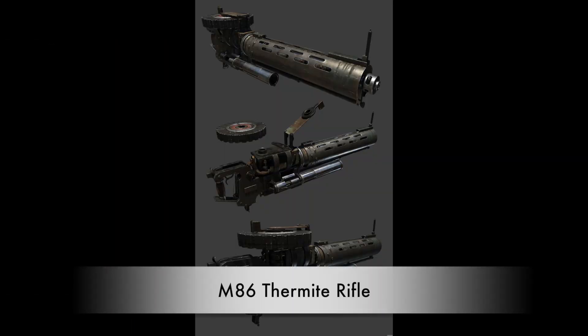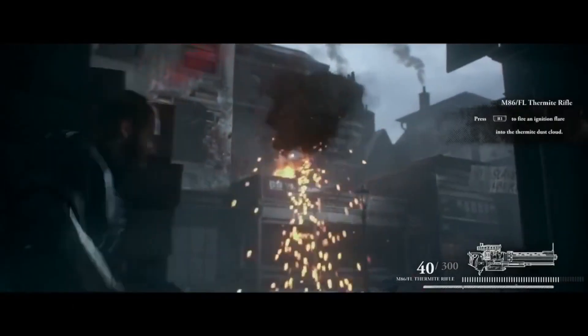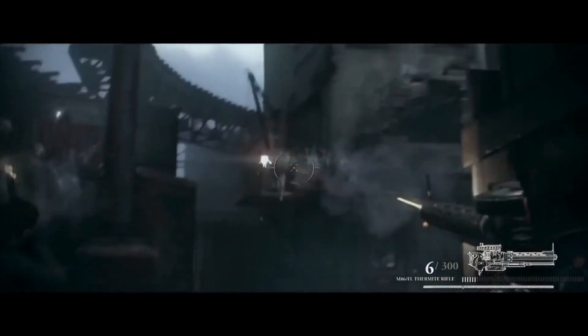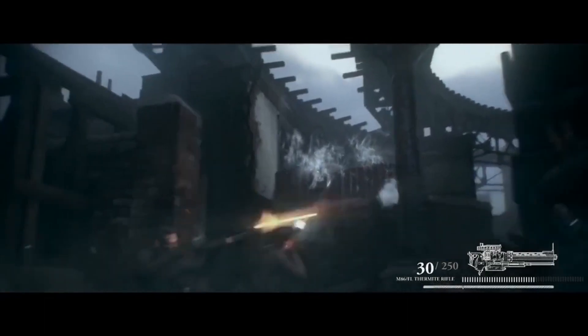The Thermite Rifle is a light machine gun that fires highly flammable thermite pellets. After you fire them, you can shoot a high-temperature flare to where you fired the pellet and it'll ignite everything in the environment — making it a great weapon for burning through the enemy's cover. Alternatively, you can shoot the flare out first and fire the thermite pellets afterwards to create a big explosion.